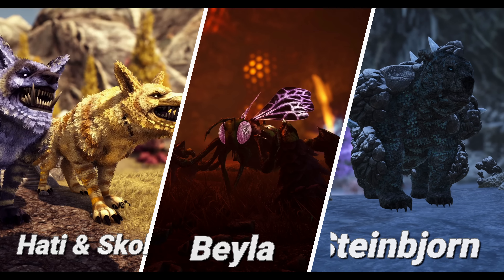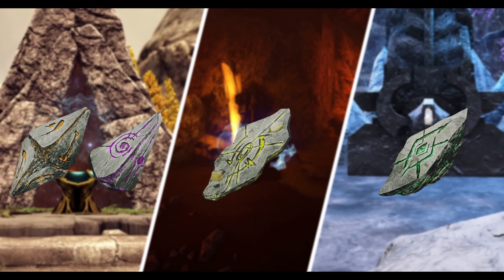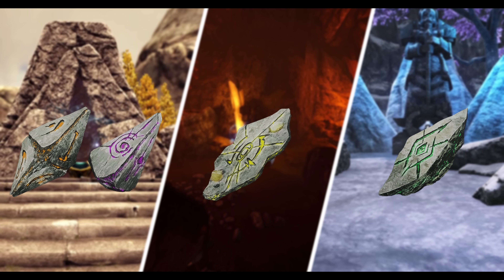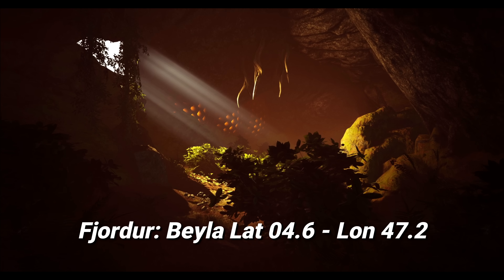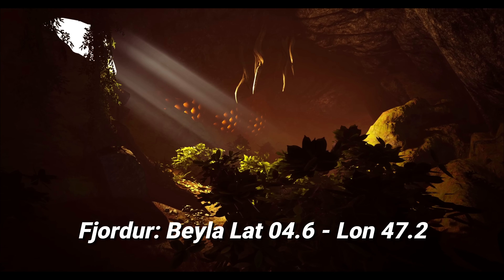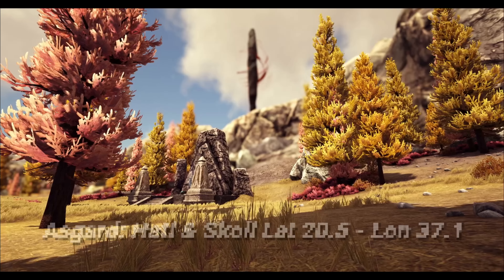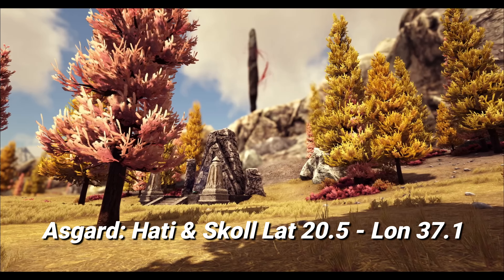Each one of these summons requires 30 runes from killing the alphas. After killing all four of the bosses you will get relics, which are new tokens for the next tier of bosses. Each relic relates to the next tier of bosses only, so you don't need all four to kill just one boss — but if you want to get Fenrir you are going to need to kill each one of these mini bosses for their relics.